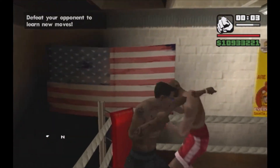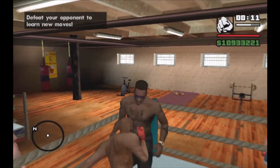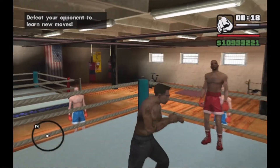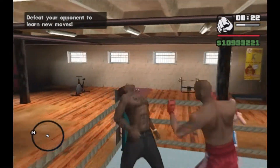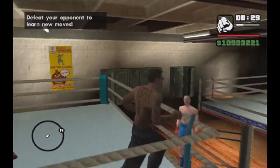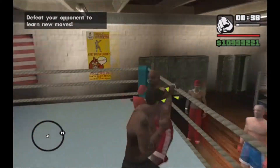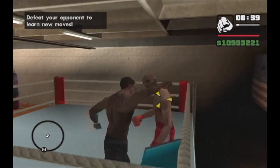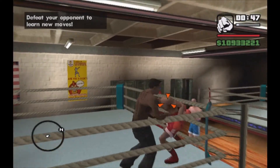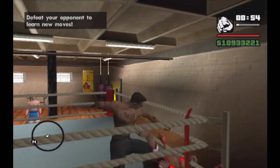Start letting them have it. You can auto lock on and press the B button. If he gets the upper hand it's tough to get away from. Once you get the auto lock on, just keep pressing your B button until he goes down.